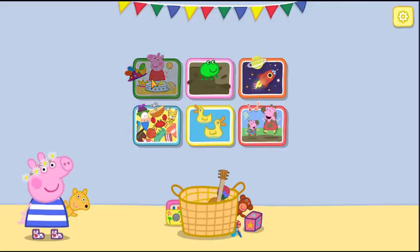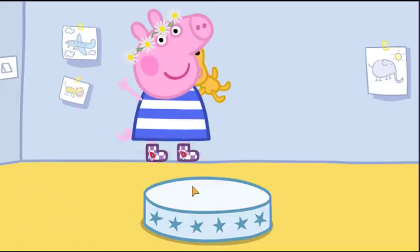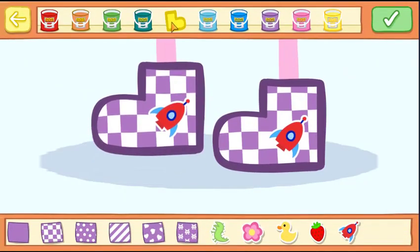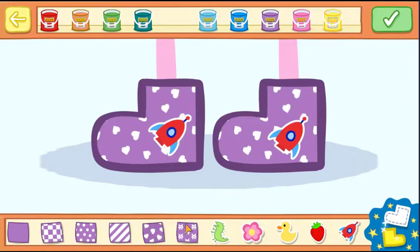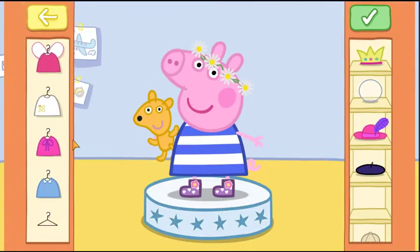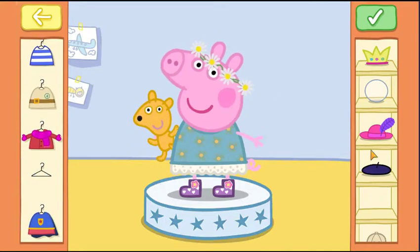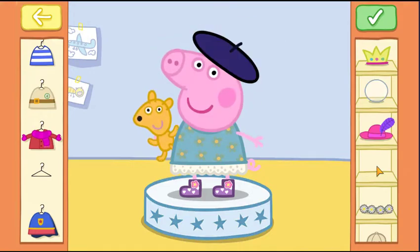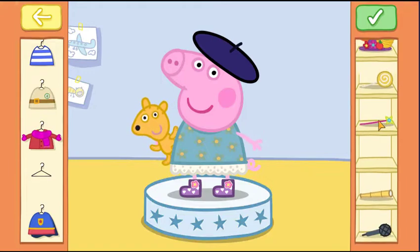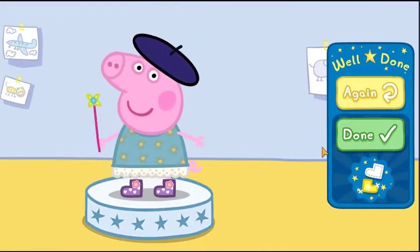Choose something to do. Let's dress up Peppa. Dress Peppa in a nice outfit and make her some new boots. That's great. Peppa looks very lovely indeed. Press the yellow button to play again.